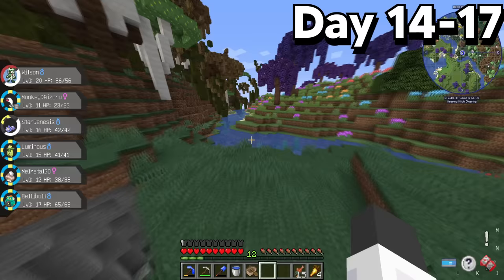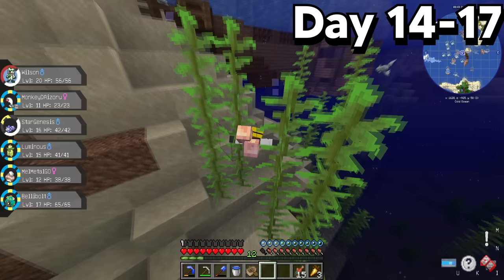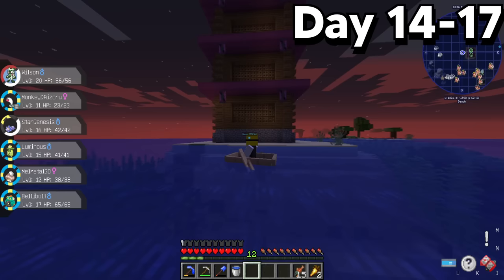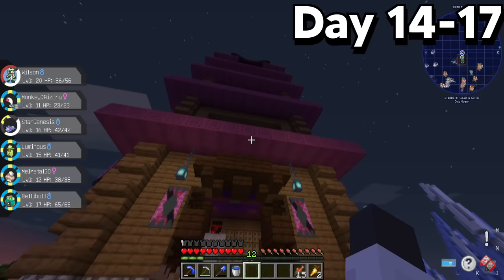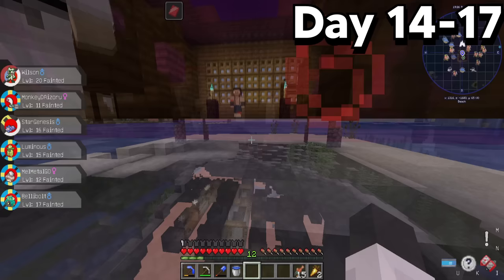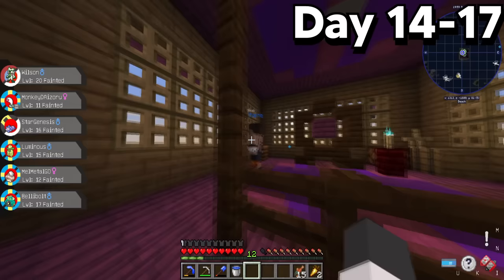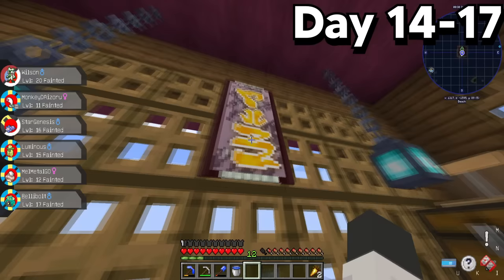Feeling adventurous, I decided to head southbound and explore the world. I came across various structures, most notably a strange tower. When I entered, I was suddenly battling against a trainer who had a level 80 Tyranitar — and to no surprise, I got absolutely bodied. However, with no more Pokemon, I could easily walk around the tower and found the Fist Plate as well as a Scroll of Darkness in case I needed them in the future.